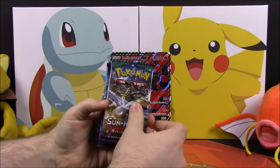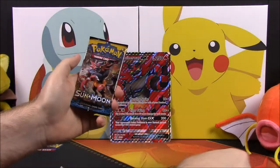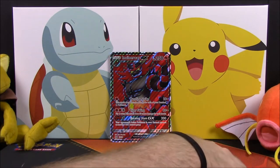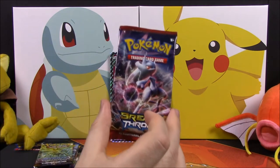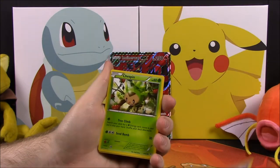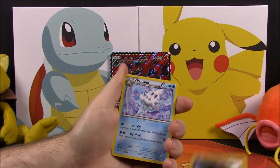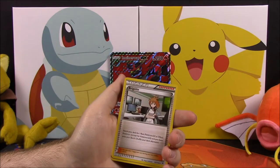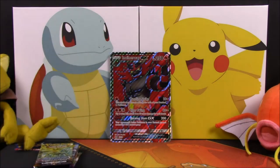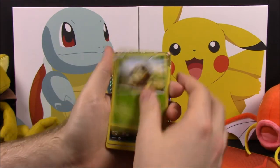The booster packs in this set include Sun and Moon, Guardians Rising, Evolutions, Breakthrough, Steam Siege, another Guardians Rising, and a Sun and Moon. Starting with the Breakthrough pack, we got a Piplup, Noibat, Chespin, Ralts, Magnemite, Swoobat, a reverse holo, a Machamp as the rare, Vanillish, Brigette trainer, and a Seaking, plus the card code.